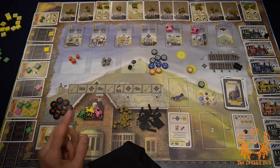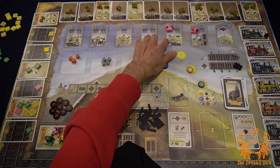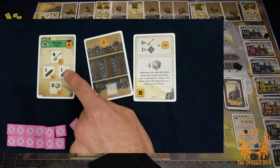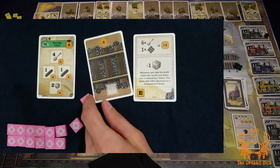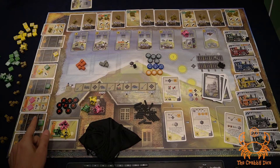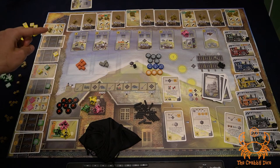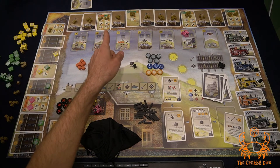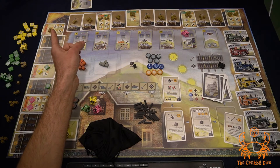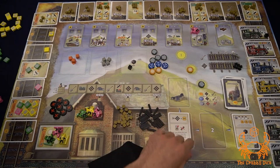Players have access to only one train — if you purchase a second train, your first train returns to the engine shed. For building a station, rows two and three indicate a resource and the victory points. You turn in that resource and place your marker on the station. You can build on a station as long as the track cards before it have been excavated — they don't have to be built, just excavated. You can also build on a station even if the station itself hasn't been excavated yet.